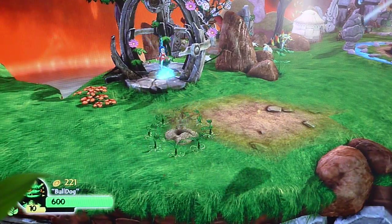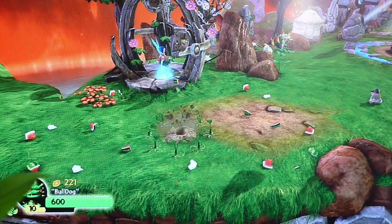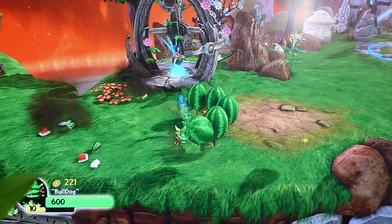The puff off the exploding melon is fully upgraded. And if you hold the button down, then you can decide when you want to release them.